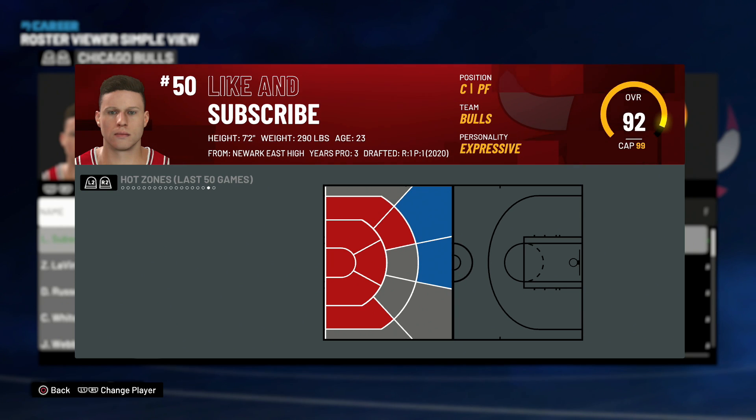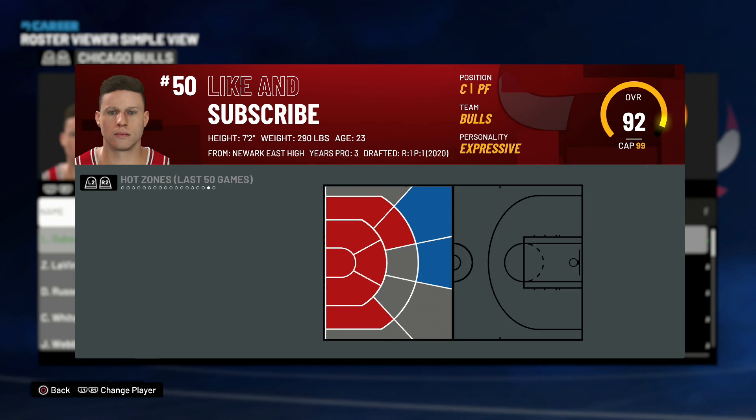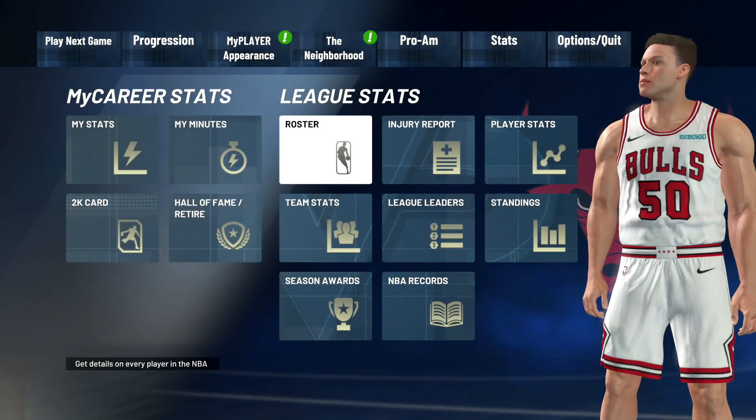That's how you break down hot spots and figure out how close you are to each one, or to getting rid of a cold spot. The one limitation is you can't easily tell exactly how many games ago a bad shooting performance was — for example, when did I shoot two for ten in Pro-Am so I can get that out of my last 50 games chart. But all your hot zones are calculated from your last 50 total games played.